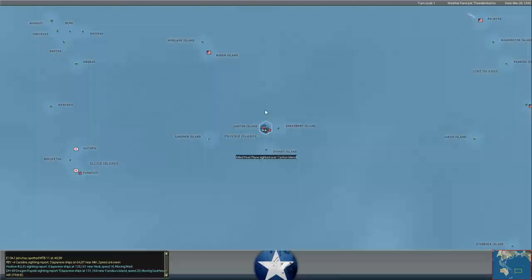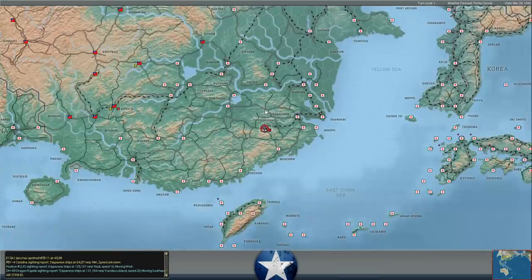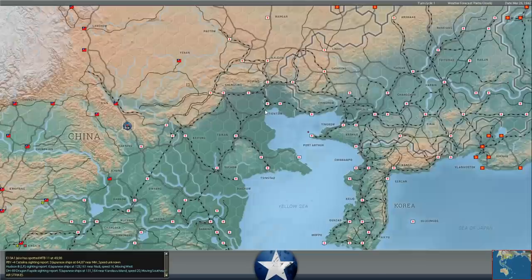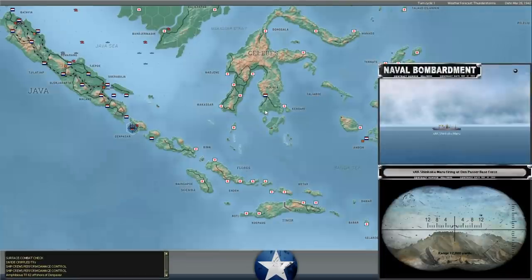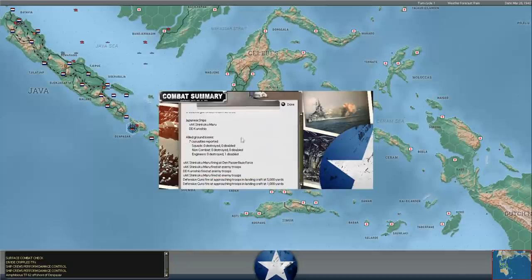A bunch more recon. Japanese are landing troops at Denzapar - you can see they're coming off of cargo ships. It looks like they might have a destroyer escort, but not a huge force. I think all we have is a base force unit there, so they're definitely going to take that base.